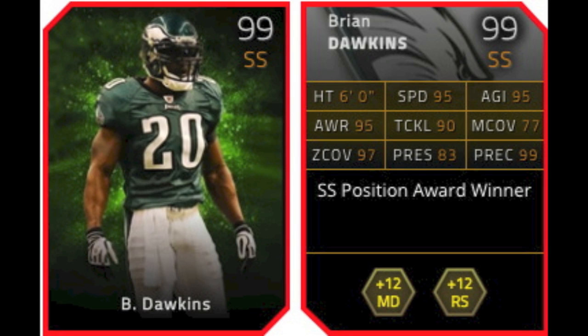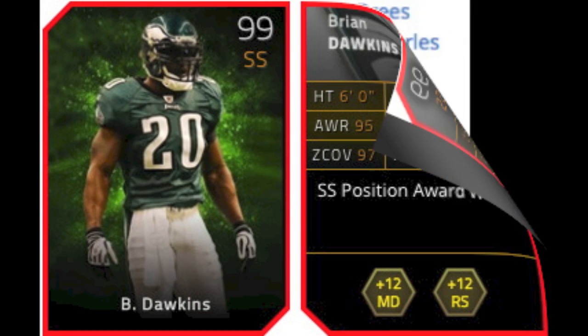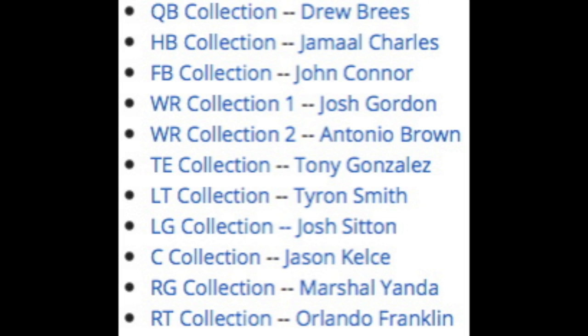And so here's the big ticket one — the 99 overall strong safety, Brian Dawkins. The back of his card is all good and well, but the real attraction to this card is the 102 hit power, which is just insane. They finally made a card with over 100 in a stat.